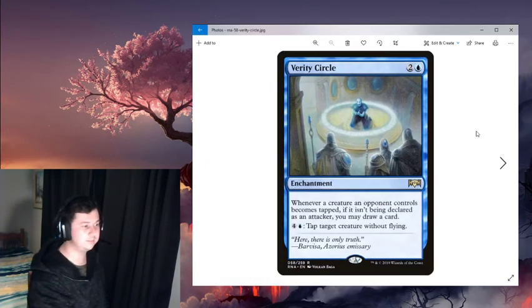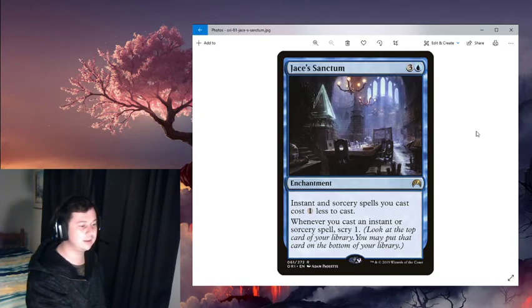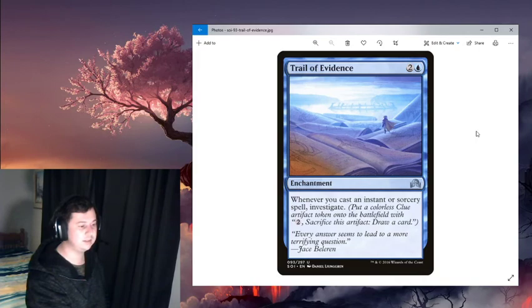Utility enchantments: Verity Circle — whenever a creature an opponent controls becomes tapped and it isn't being declared as an attacker, you may draw a card. This comes in handy because cards in the deck tap opponent's creatures, drawing you a card each time. For five mana, you can also tap a target creature without flying. Chasm Sanctum makes each instant or sorcery cost one less, and whenever you cast an instant or sorcery, scry one — great when you want to dig through the deck. Trial of Evidence — whenever you cast an instant or sorcery spell, investigate, turning your spells into a two-mana draw artifact.